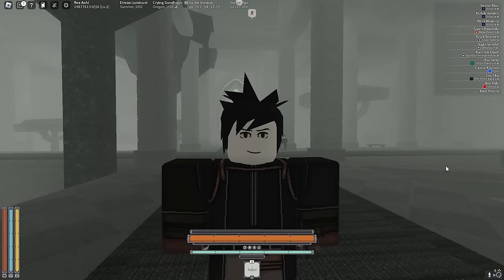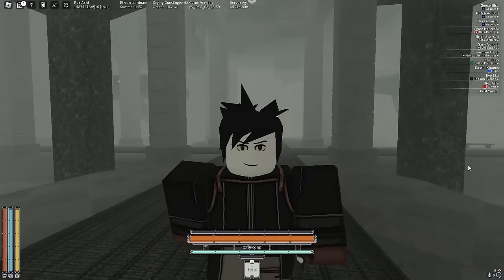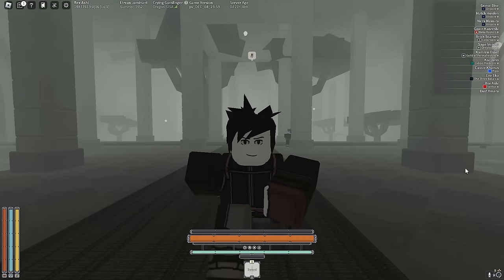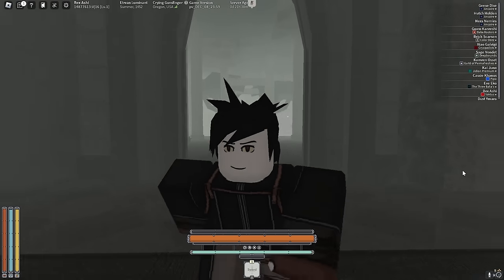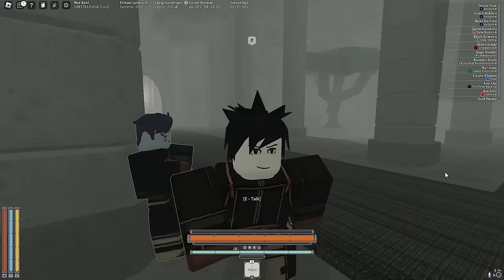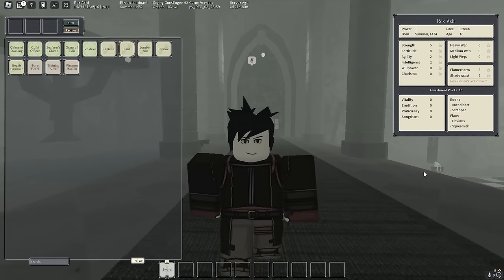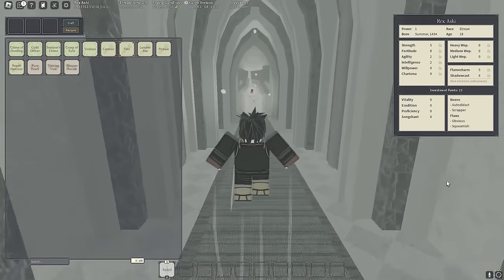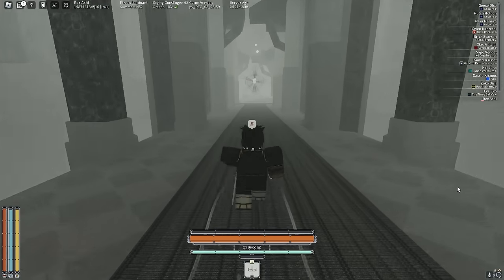A big Deepwoken update came out today and they added Black Flame Charm. It's not just Black Flame Charm — it majorly changes how Flame Charm is played. There are clones, it's like — you guys are just gonna see. Black Flame Charm summons clones that are super powerful. We're going to be progressing Black Flames, and this is gonna be a Shrine of Order build that I feel like I cooked with.